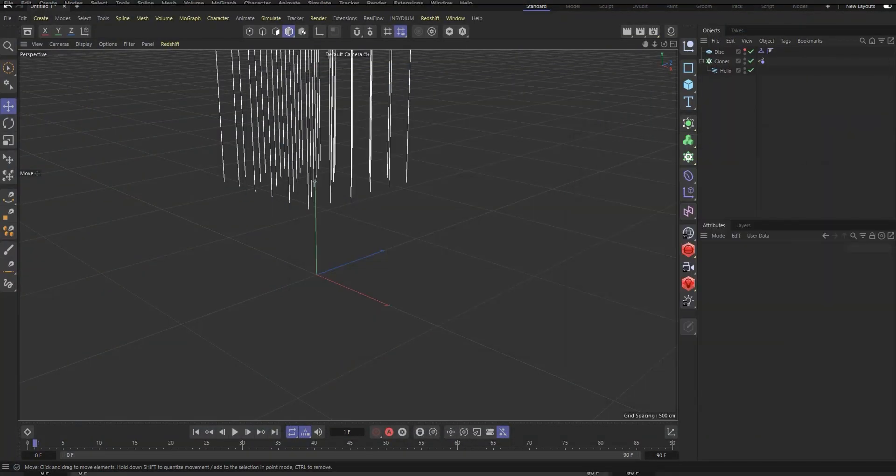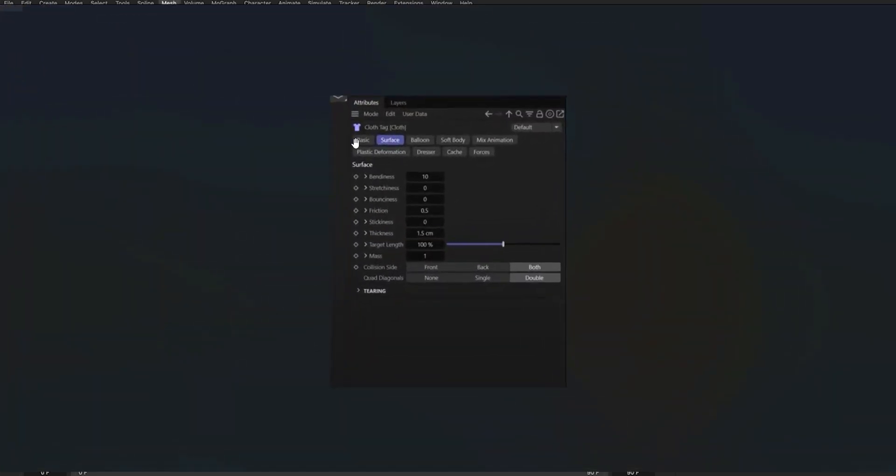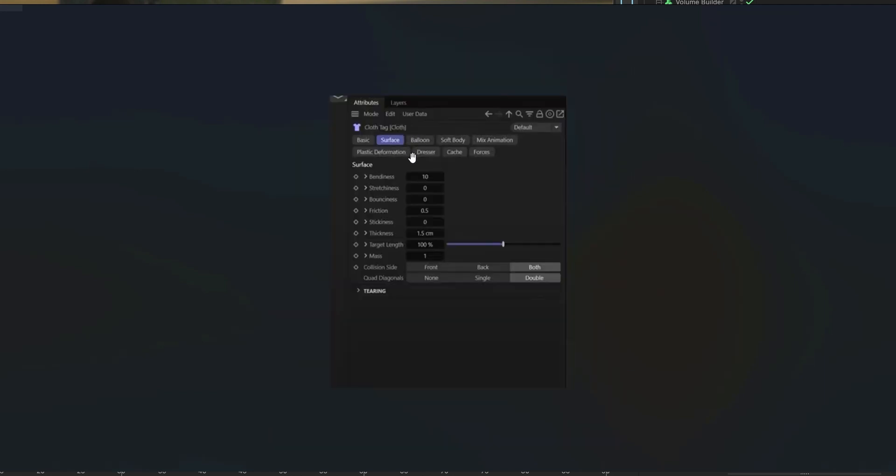Looking at the attributes, there are new additions. For instance, the balloon in the previous version was just part of the whole cloth system and didn't have its own tab. Now there's a dedicated tab for balloon, soft body, mix animation, plastic deformation — none of which were in the previous version.